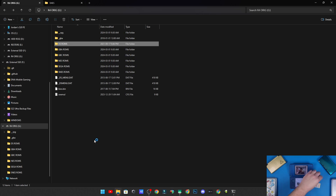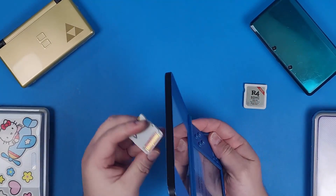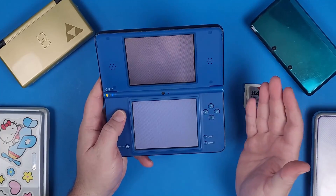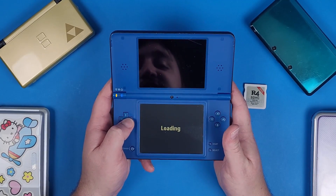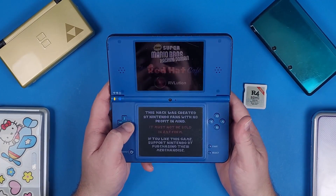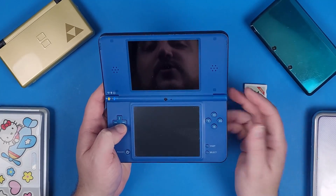Unplug from your computer, plug the SD card into your R4, and plug into your DSi. Let's open Newer Super Mario Bros DS and see it working. There it is — it looks pretty good on the DSi XL because it's formatted to fit the big screen and small screen. This is a patched game, which is really cool.